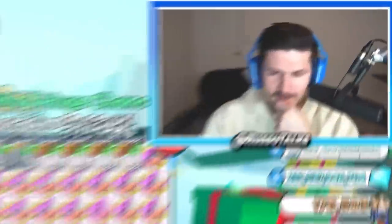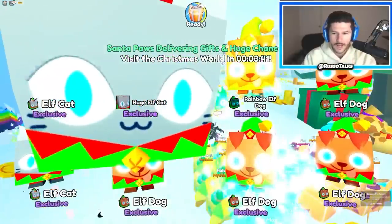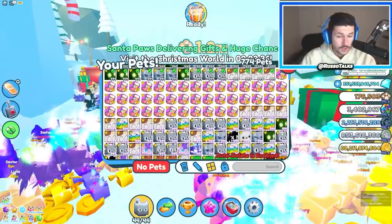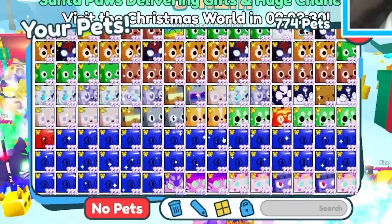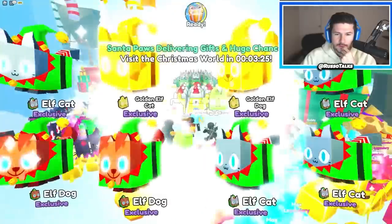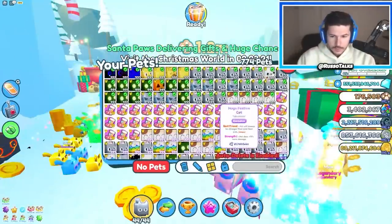I'm kind of scared, I really don't want to fail here and miss out on a huge. Oh my gosh — right away! And this is without the huge chance that Santa's about to bring, apparently he's going to bring extra huge chance. We just got a huge elf cat! Now we need the dog — so we have the cat and we need the dog, it's the only huge we're missing out of this.